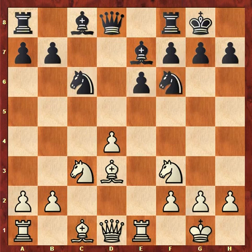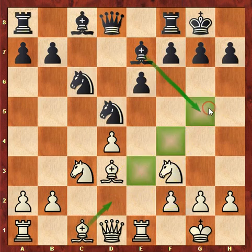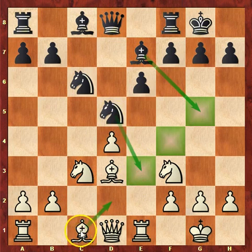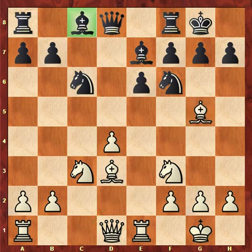Anthony Miles plays Nf6, which is his first slight mistake. Now that the Knight is on F6, Bishop out to G5 can be played. The Knight was much better on D5 as it prevented Keene from developing his bishop to a really good square. With the Knight on D5, Keene would have had to develop his bishop passively to D2, since E3, F4, or G5 could be captured. But after Miles' inaccuracy, Keene is able to get his bishop out to a really good square, allowing White to develop quickly and gain a slight advantage.